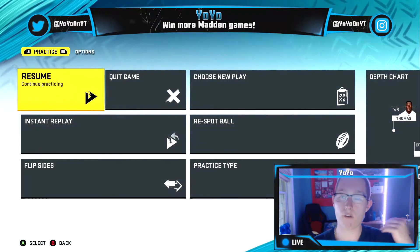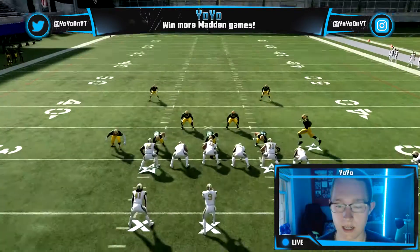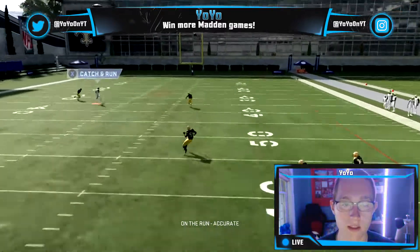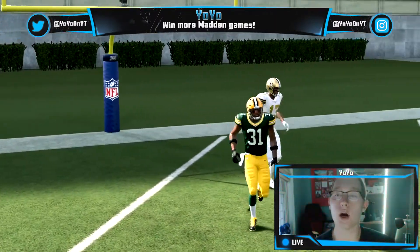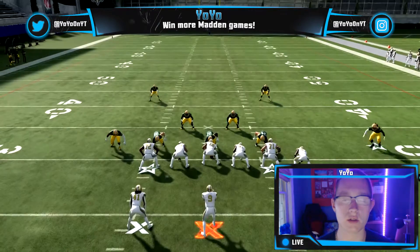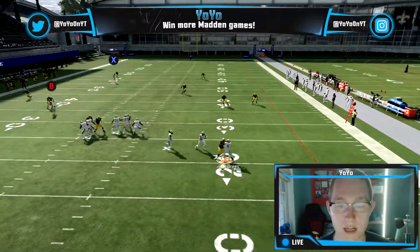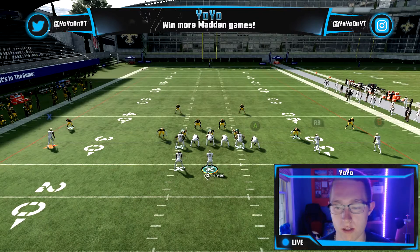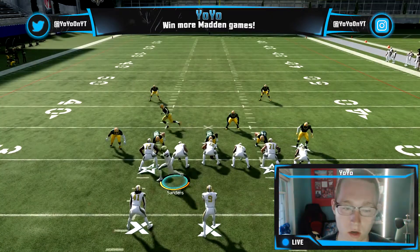Now if the safety does not take that step down, here's the danger: if you throw too early or the safety doesn't commit, what will happen is the safety gets into a good position and you'll likely throw an interception. If you're playing a really good player, they'll user-click and get an interception. The AI can also pick you off unless you have something like Aaron Rodgers' fearless ability. You need to wait for that precise moment — right when the safety takes that step down — to throw the ball.